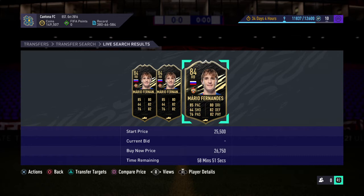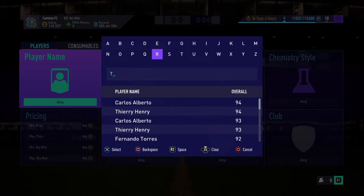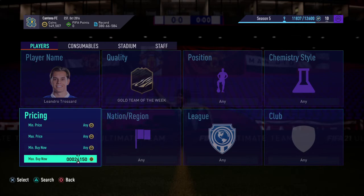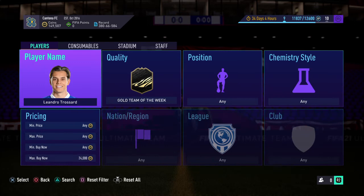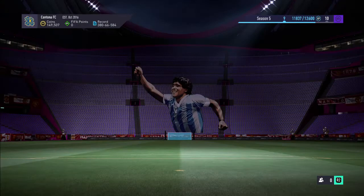So definitely invest in Mario Fernandez during lightning rounds. Hold him for maybe one, two, or three weeks — he could almost double in price. Even if that doesn't happen and you sell within a week when he goes out of packs, he'll probably rise to 30K or 32K. A good example would be Trossard — I invested in a load of Trossard. This Leandro Trossard was 22K about two days ago and now he's coming in at around 24K. You'd have made 3,000 coins per card. He was 21K when he was in packs, and he's two ratings lower than Mario Fernandez, so Mario Fernandez is certainly a player you want to invest in. Pick him up during lightning rounds — that's probably the best time to do so.